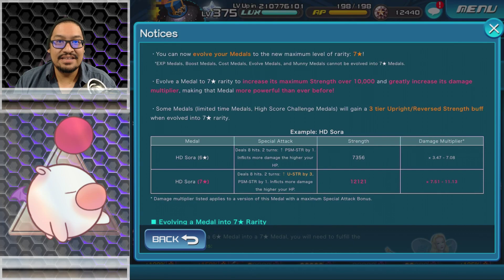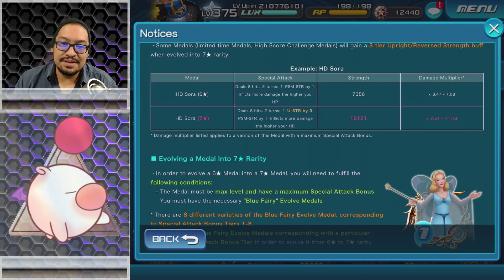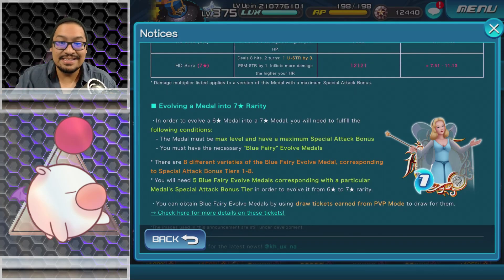For example, HD Sora at six star deals 8 hits for two turns, raises PSM strength by one, inflicts more damage the higher your HP; its base strength is 7356 and its damage multiplier is 347 to 708. At seven stars it deals 8 hits for two turns, raises upright strength by three and PSM strength by one; its strength goes to 12,121 and its damage multiplier explodes from 751 to 1113. The damage multiplier listed applies to a version of this metal with the maximum special attack points.